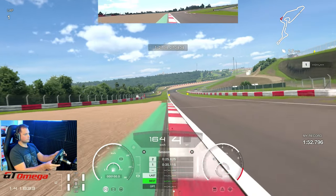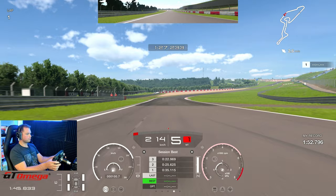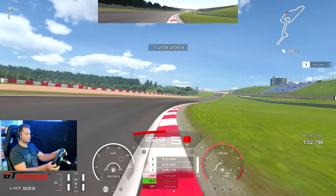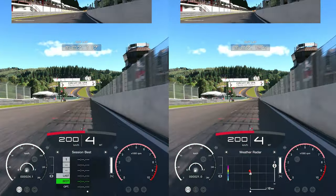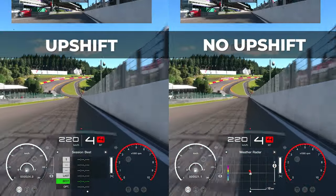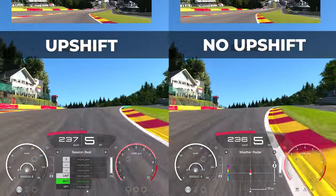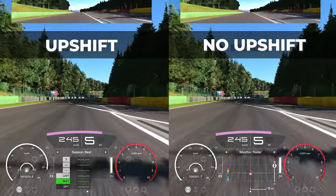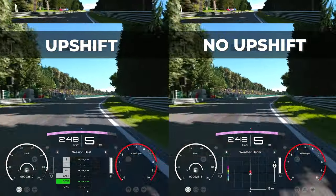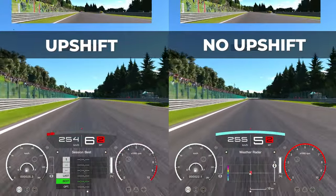Running more smoothly and efficiently means you save fuel and tires and eventually become faster, especially in longer races. On long straights, you'll want to shift up to a higher gear to reach maximum speed. But if the car can't reach its full potential in that higher gear, it might be better to rev up more than usual to avoid upshifting and maximize performance. This approach depends on the car and the track layout.